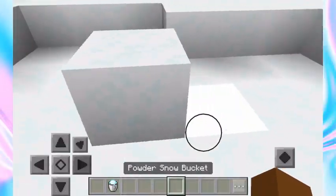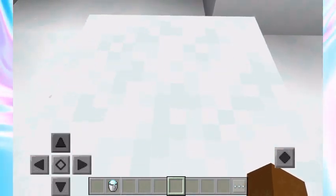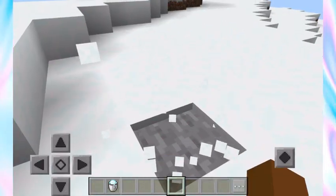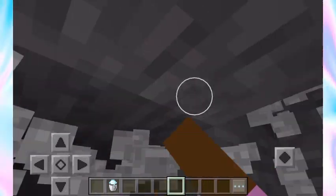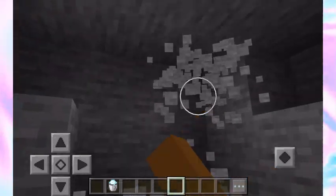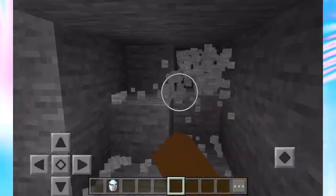With a powder snow bucket you can place it down — it's a bit different from ordinary snow since you can actually go through it and become cold and develop slowness, but this can be a way to get into your secret base. First, dig straight down a few blocks and then make yourself a hole. I'm going to make one a bit smaller for designing a secret base — let me know if you want a video on that.